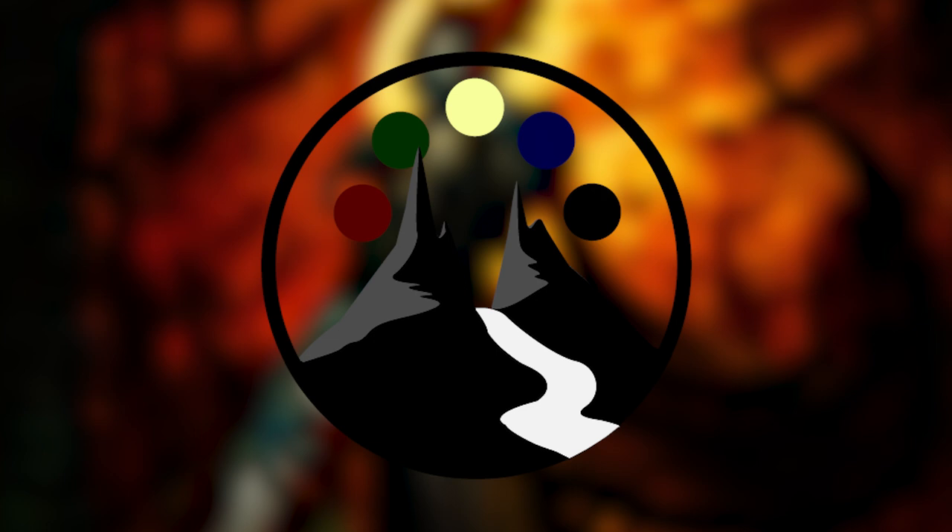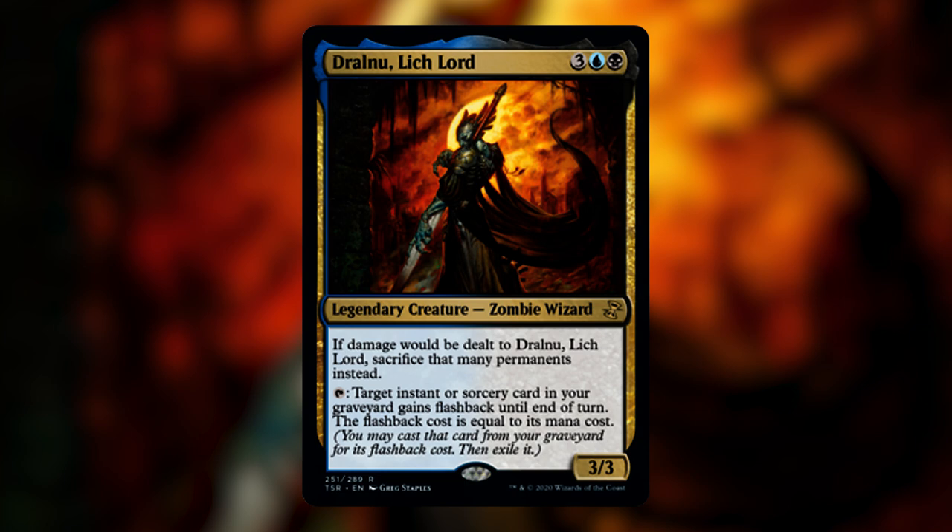Time Spiral Remastered is approaching its release date. If you're unfamiliar with this set, it is a conglomeration of the four sets from the Time Spiral block, specially curated by Wizards of the Coast and condensed into one set that is completely full of reprints. One of the legendary creatures from the original Time Spiral block seeing a reprint is Dralnu, Lich Lord — a Commander I've personally been wanting to build for a really long time, and with this reprint I decided to go ahead and build the deck.